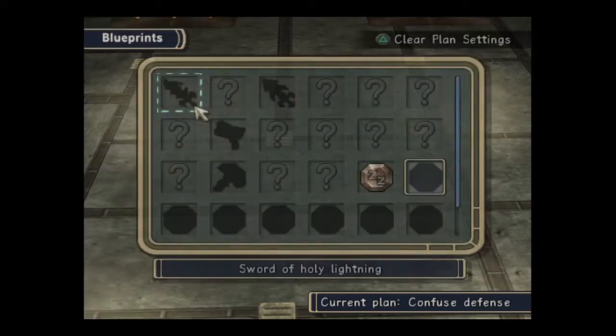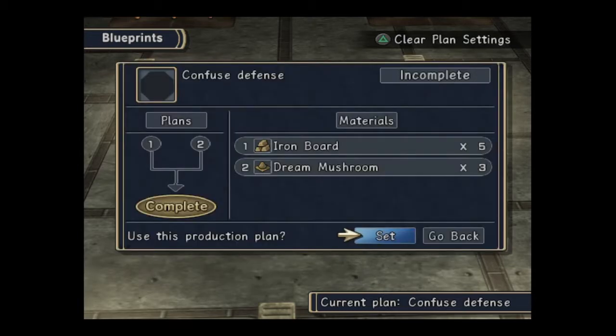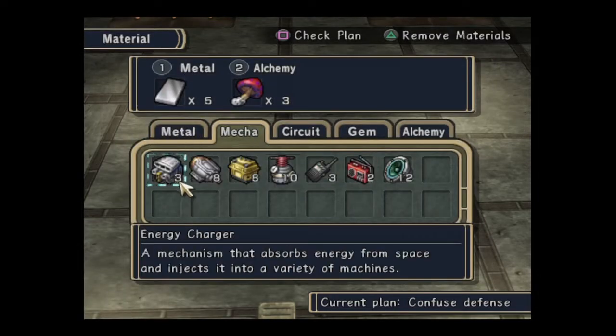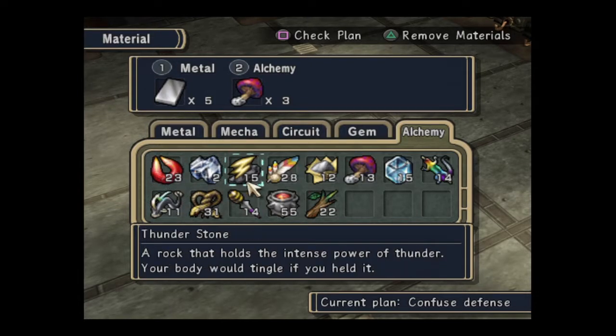The blueprints I'm going to do are the defenses, which are the easiest ones really, because you've only got two production lines — one of them's for metal and one of them's for the alchemy materials. We've got plenty of those because I've just bought them, and I've been picking up loads of alchemy stuff, so we've got loads of mushrooms there.